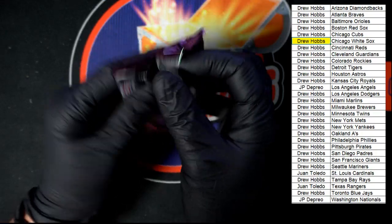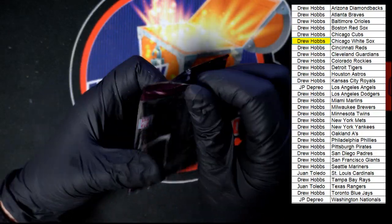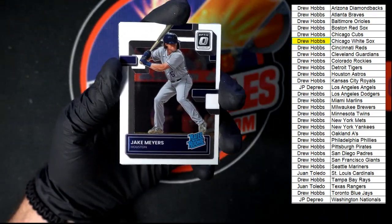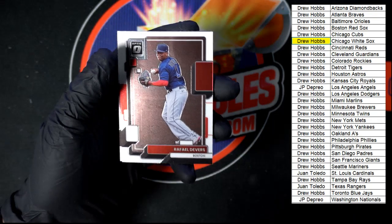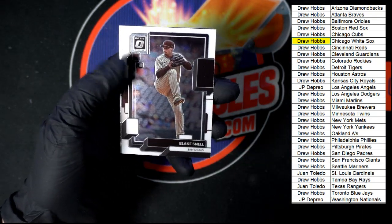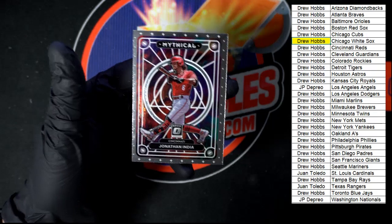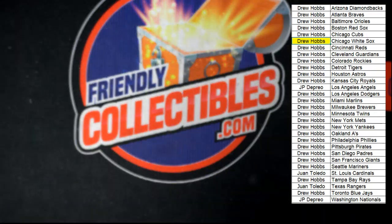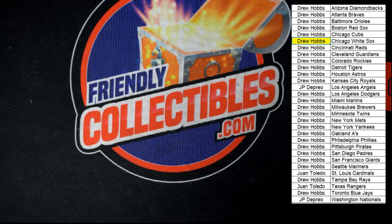Last pack in this box of Optic — next one will be up here in just a second. We could do it again, big fan of it. We got Myers. We got Devers. We got Snell. We ended on a Mythical — it is Jonathan India in the Mythical. And that is going to do it for 2022 Donruss Optic Box 201. Very nice stuff. Thank you all. We will see you in the next break.